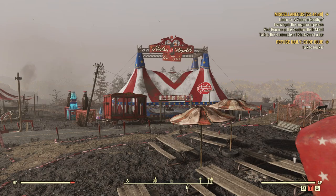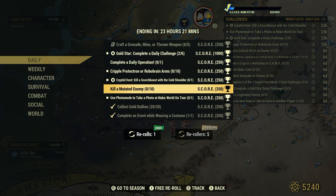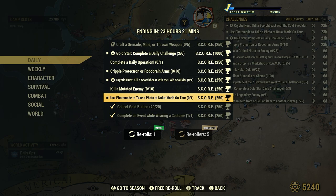Welcome to Fallout 76, this is Jim. Today we get a daily: use photo mode to take a photo at Nuka World on Tour for 250 score. First off, you get to go to the Nuka World on Tour location and then use photo mode.